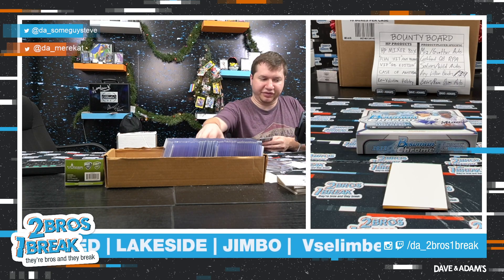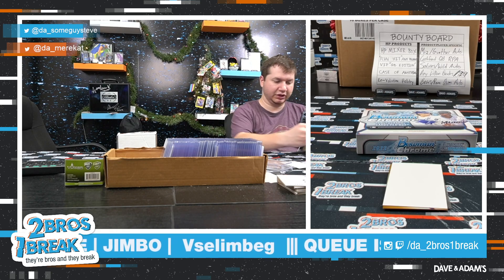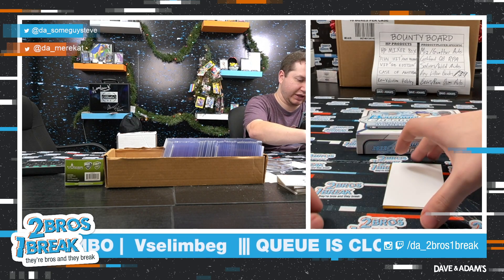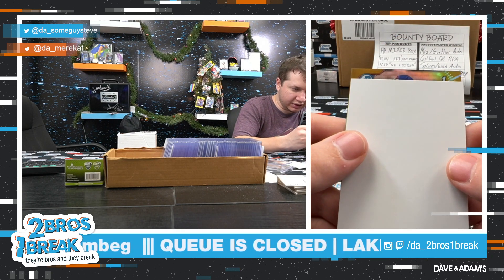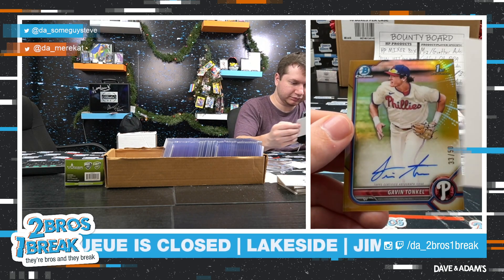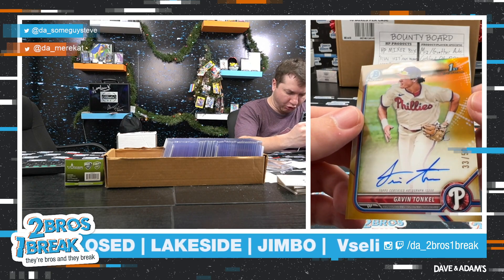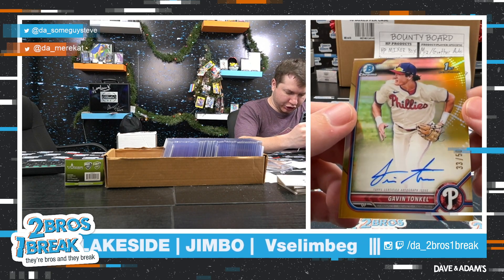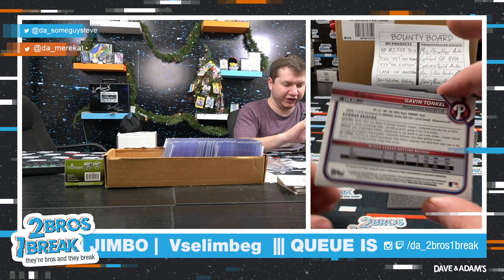I think we have color in the third one as well. Yeah — green first, for the Phillies! Gavin Tonkle, numbered to 50 in the gold. So we got a yellow and a gold in an HTA box. Gavin Tonkle to 50 for the Phillies.